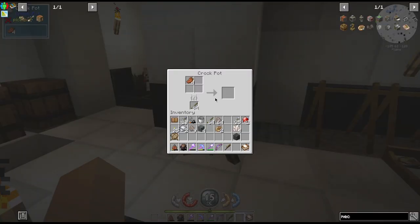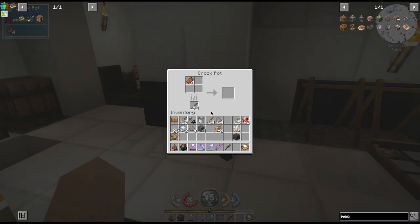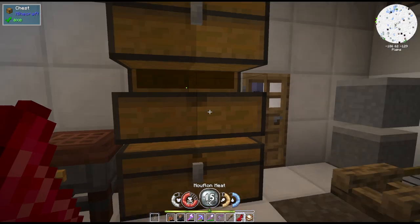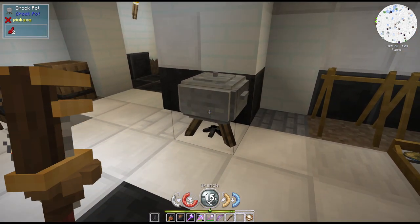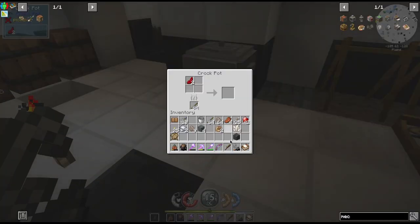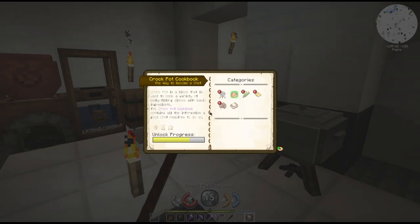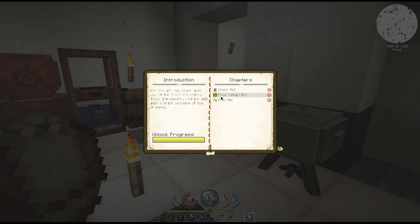Does it need water? No, because that would be the stew pot - this is a crock pot. There's no recipe button. Let's get regular meat. That's not lighting. Cookbook - when in doubt make bear, read. The cookbook is a block used to look up basic ingredients. The crock pot has four slots for ingredients, each of which must be filled with a piece of food.